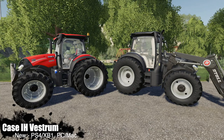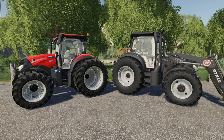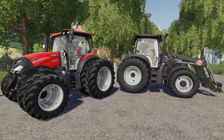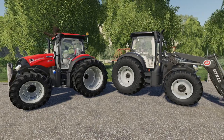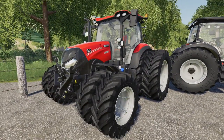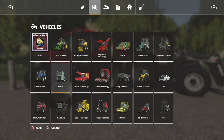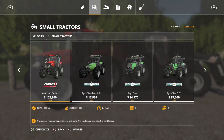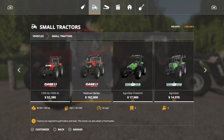First up today we've got a brand new model from Case IH - this is the Case Vestrum series. This is a new small tractor, so this takes up the place of the 1455 I guess. It doesn't have as much horsepower, but this is awesome because now lovers of Case can finally have a new small tractor model. In the store, this is going to be found in small tractors - it's the Case IH Vestrum series right beside the 1455, and it's about double the price to start.